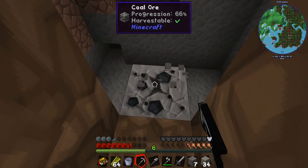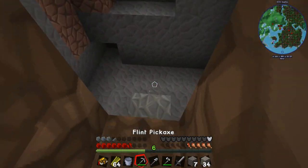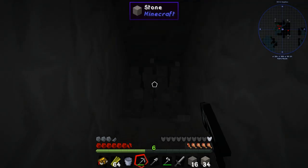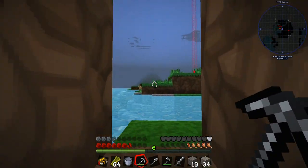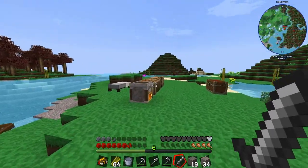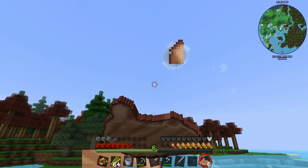The plan is to start a mine over here and just go down this way, hopefully finding a cave along the way. We need some torches, but if not we can do some strip mining at different levels to gather resources. One cool thing to note — there's a slime island up there and slimes are just falling off and dying, giving us slime balls. That's pretty awesome.